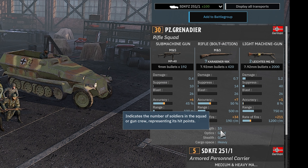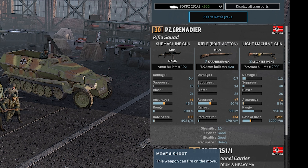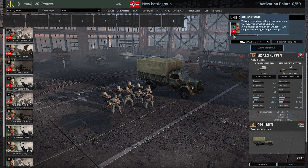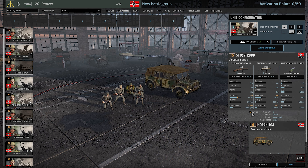Then you have the strength of the squad — 10 men means there are 10 men in the squad. Optics is how well they see, stealth is how well they hide, and cargo space determines what kind of transports they require. Over here we also have different traits on our units. If you see the Disheartened trait, just mouse over it and you can see what it does. Make sure you check the different kinds of traits. For example, a Flamer trait indicates it has a flame-carrying weapon. Another important unit type is the Leader — anytime you see the star symbol.